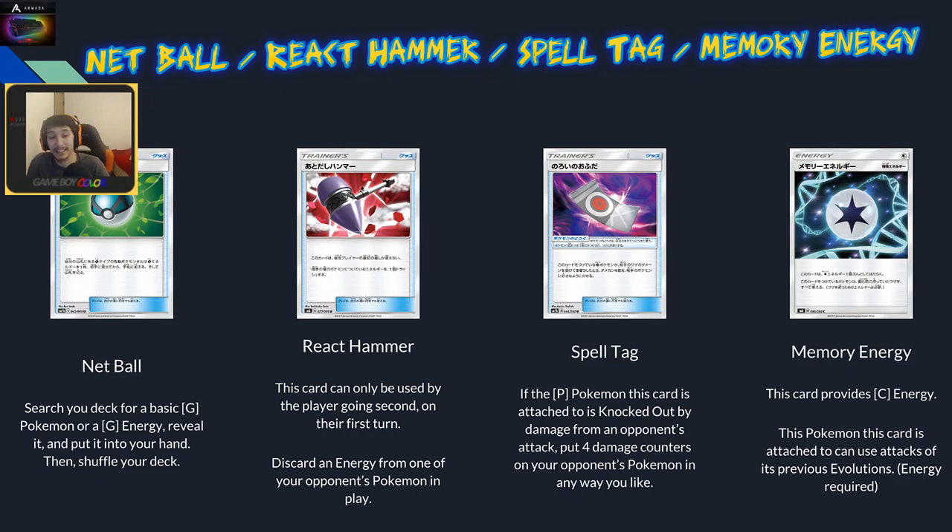Spell Tag is a cool card. If your psychic Pokémon with Spell Tag attached is knocked out by an opponent's attack, put four damage counters on your opponent's Pokémon in any way you like. You can combine this with Sigilyph — when your opponent attacks and KOs Sigilyph with Spell Tag, they take 170 from Mirror Counter plus 20 from this, and you get to put extra damage counters elsewhere. Super strong in the right situation.